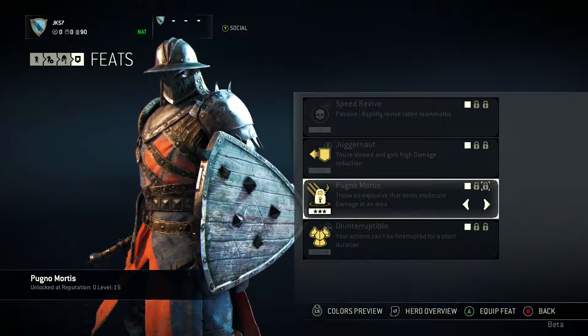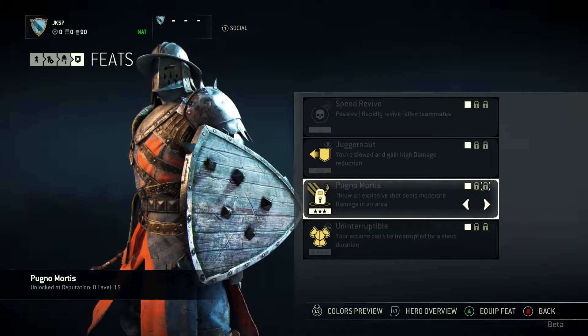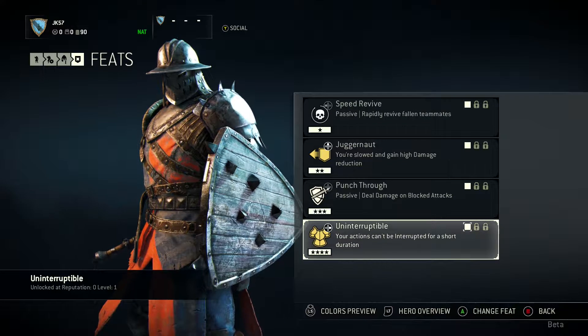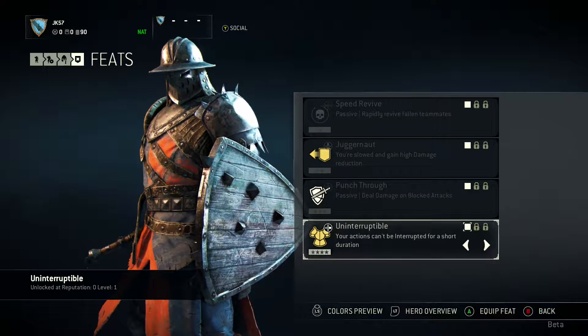This one I always have difficulty pronouncing — Pugno Mortis: throw an explosive that deals moderate damage in an area. Basically a frag grenade in the olden days. And then Uninterruptible: your actions can't be interrupted for a short duration. That's useful — it means if you're going in for a swing, they can't stop you, so you're still going to hurt them.